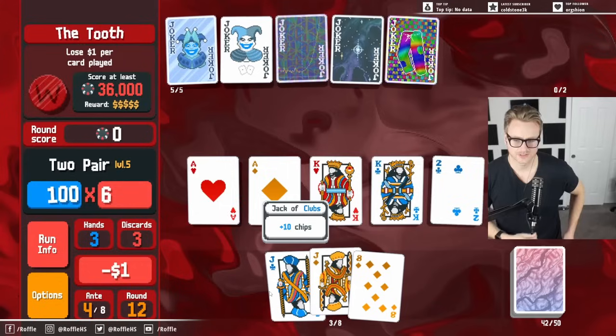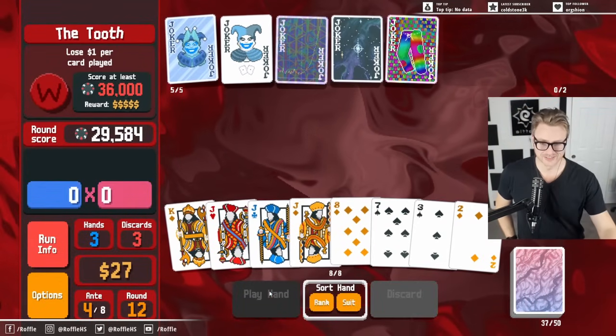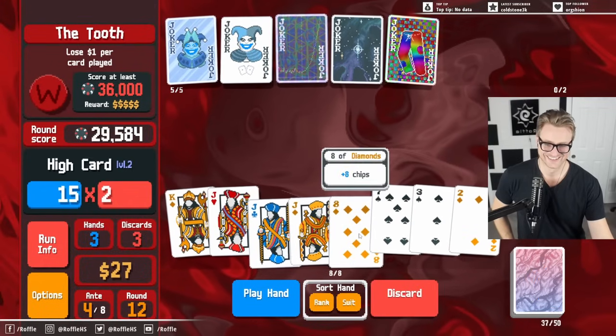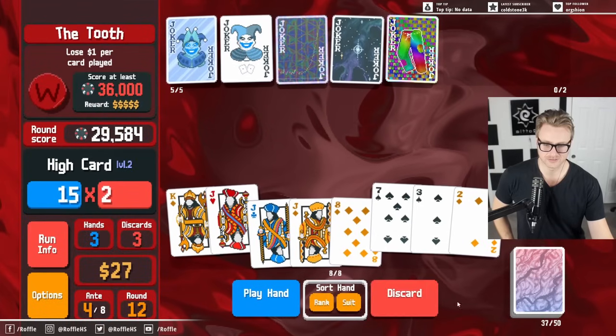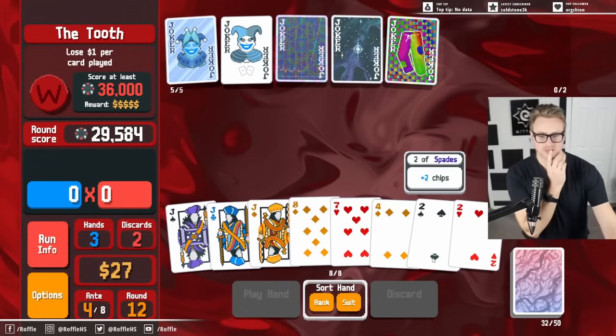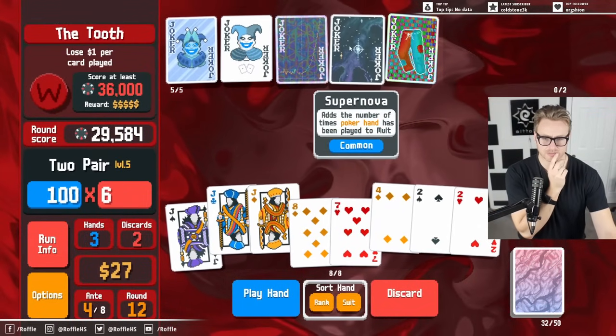Got one pair already. We're just cruising, and I'm not even paying attention to what the boss is. Let's keep the king. Eights I have plenty of, so sure. I want to keep playing two pair for the supernova.